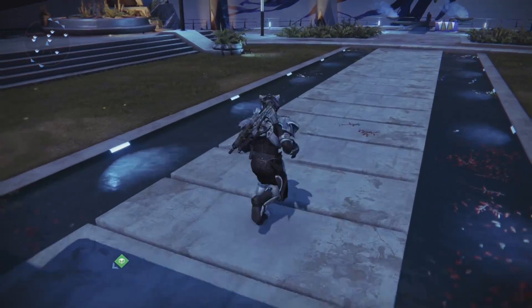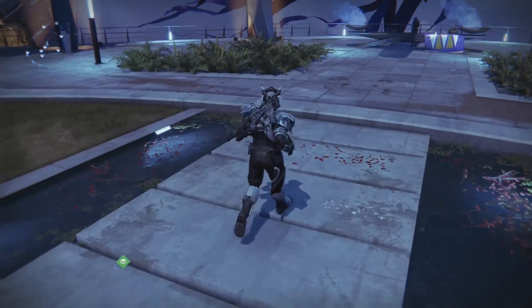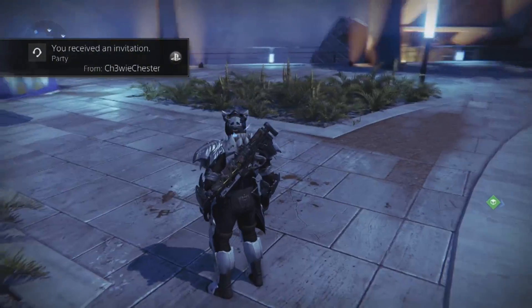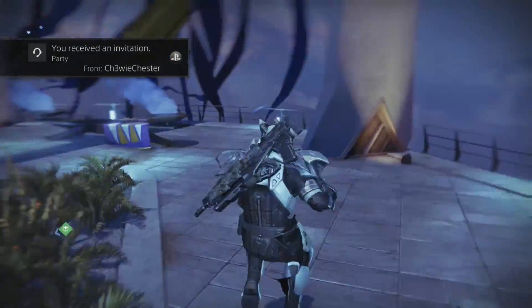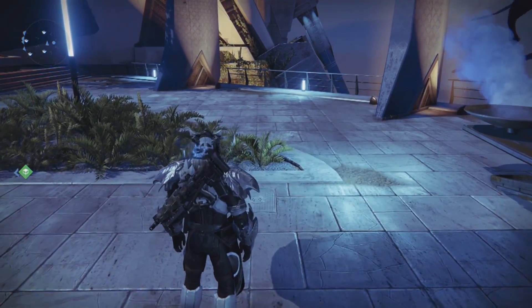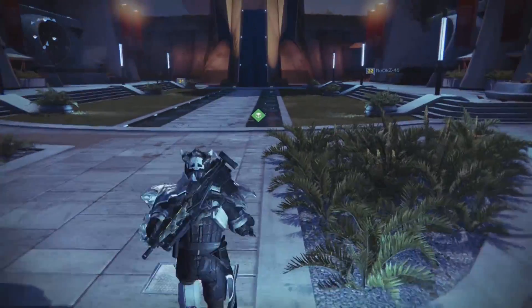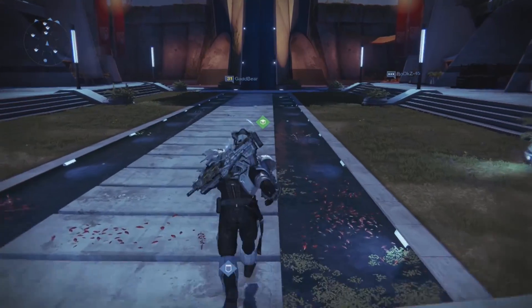You may know already or you may not, but when you kill the target you get something called an Ether Key, and that Ether Key allows you to open a special chest. That chest allows you to get some special loot potentially.